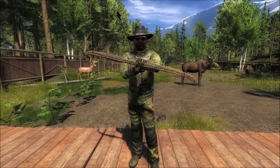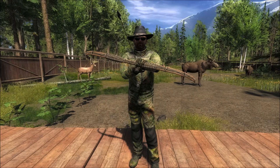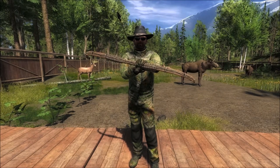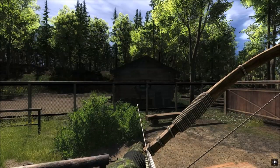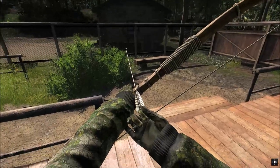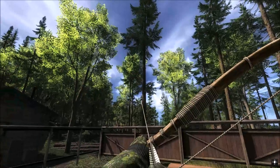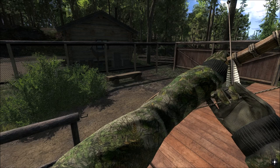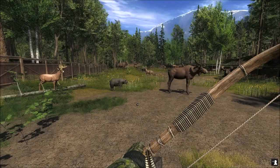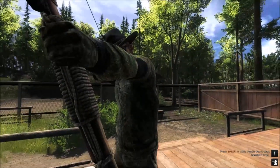All right guys, as you can see we're here at the 3D target range on Red Feather Falls, and the reason is obviously to look at the new cable back bow that just came out today. It does look pretty good. In first person, you can just barely see it past my arm. Most bows you can't see beyond your left arm, so that's kind of cool. Let's look at it drawn back and in third person.